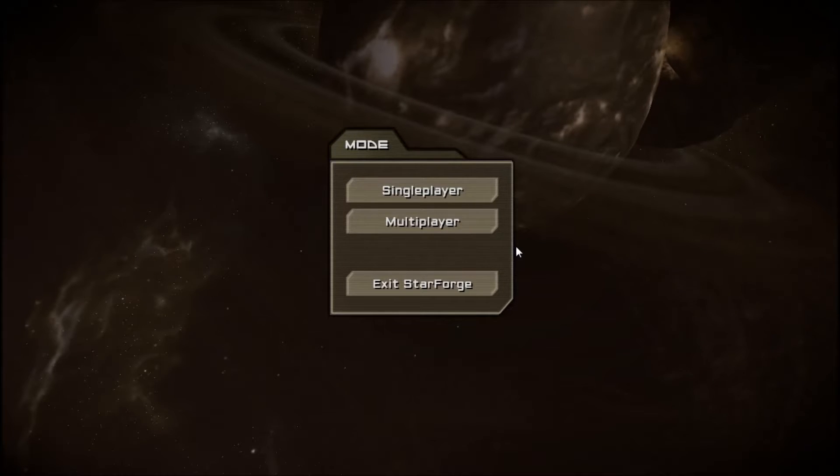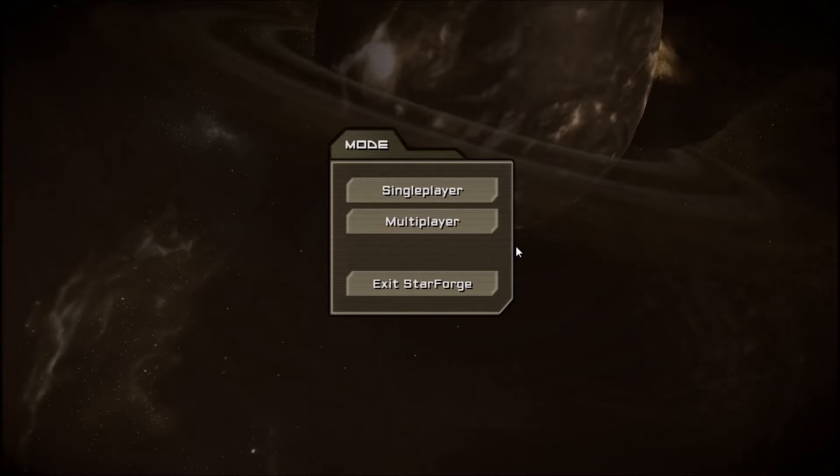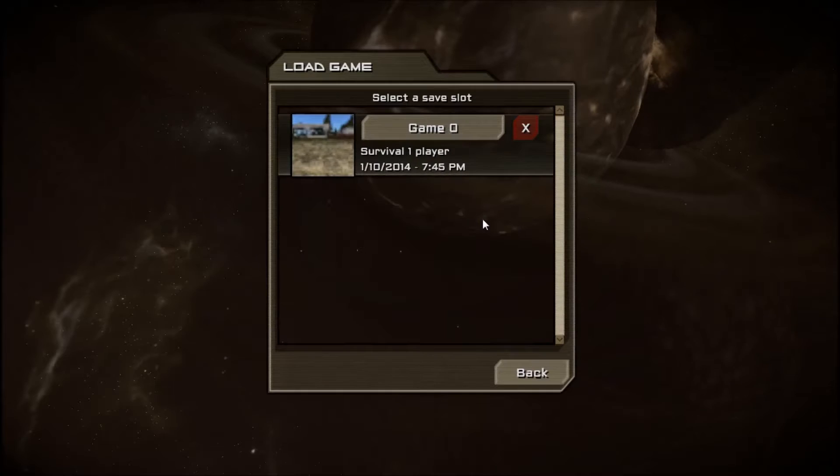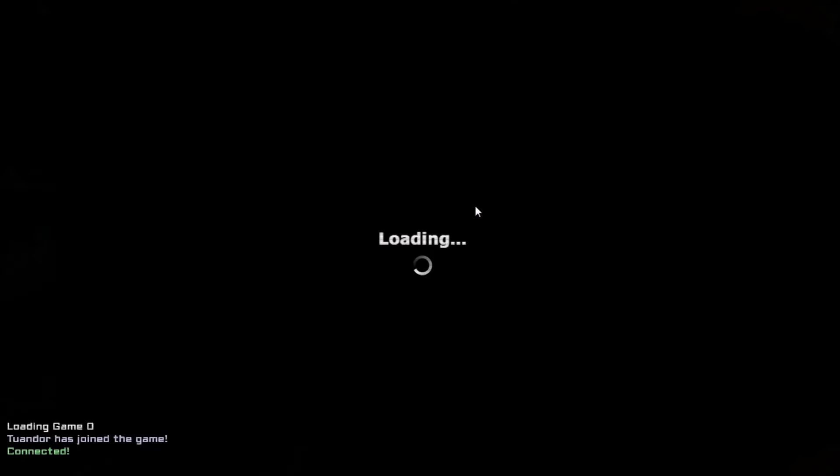Hello and welcome back to Toondor Gaming's tutorial series on StarForge 0.5a, the Alpha. Today we will be looking at the power options in the game. These are a bit tricky to work out — took me a while anyway — so I think this tutorial should be quite helpful for a lot of people.